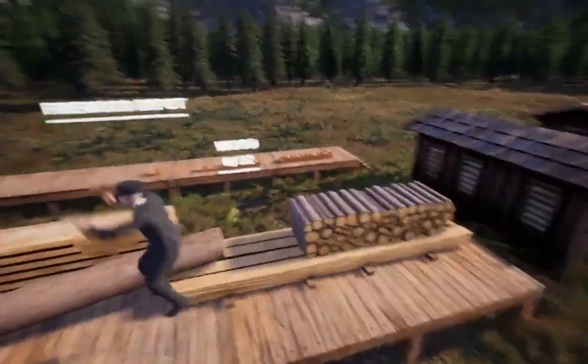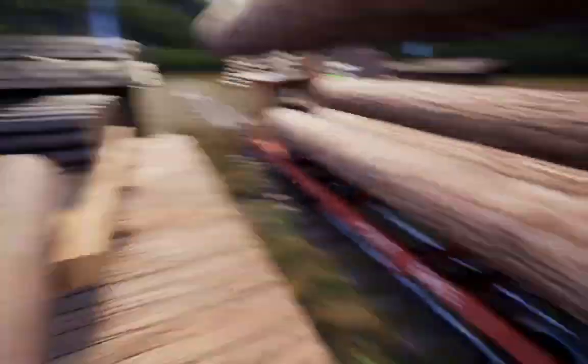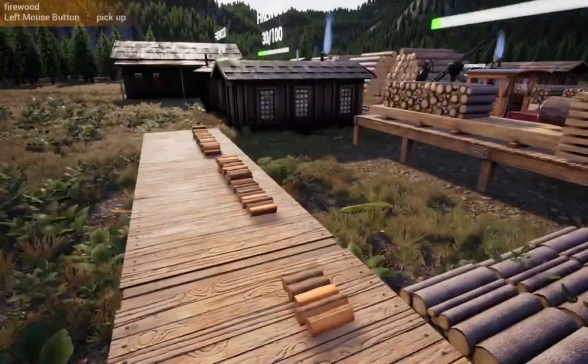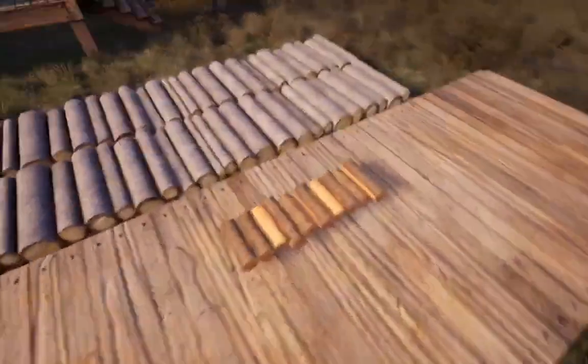So now what you gotta do, Mike, is stand here and then click on that first log at the bottom and drag. See? Yeah, okay. And I guess that's how you do it — this is where the firewood plays. Watch, it'll start making more firewood for us. There, look — it's already laying it down. Right here, look — that's the first pile right there. Then you just drive around, grab more logs, put it over there.